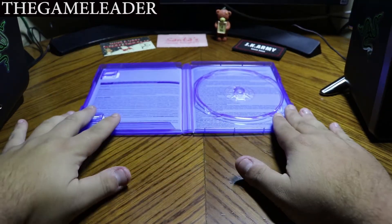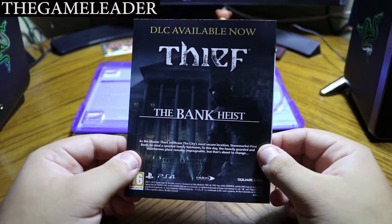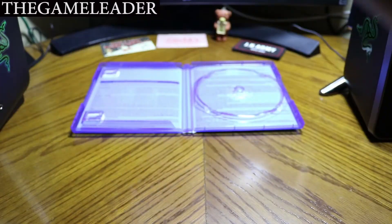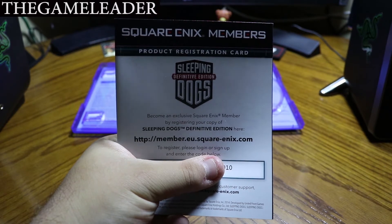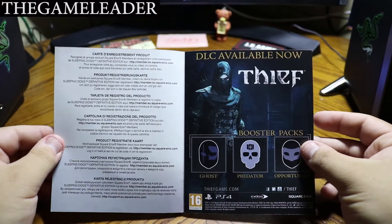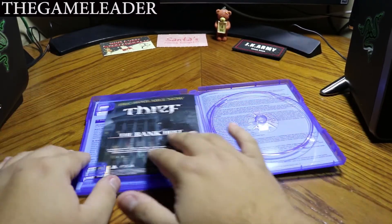Let me insert this into my PlayStation 4 so you guys can see it. Inside we have DLC available — 'Now: Thief: The Bank Heist.' I did play that game and I have an unboxing video for it. At the back I have a code to register Sleeping Dogs with Square Enix. As you guys can see, I do not have any separate code for the DLCs — that means the disc itself has all the DLCs included.